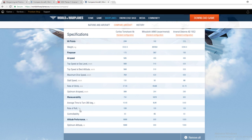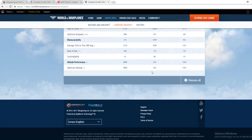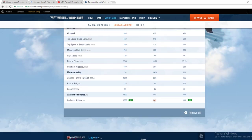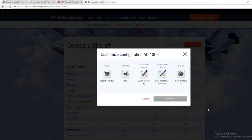Rate of roll is 130, 100, and 100. Control effectiveness is 83, 85, and 83. Altitude performance is a big one — if you are targeting ground units, take your time because you're never going to go high. Optimal altitude is 800, which is pretty bad. The French plane is the same, so in my book the Mitsubishi and the French AD fighters play very similarly.